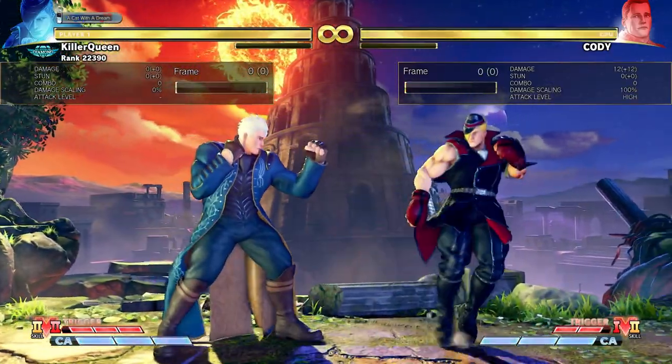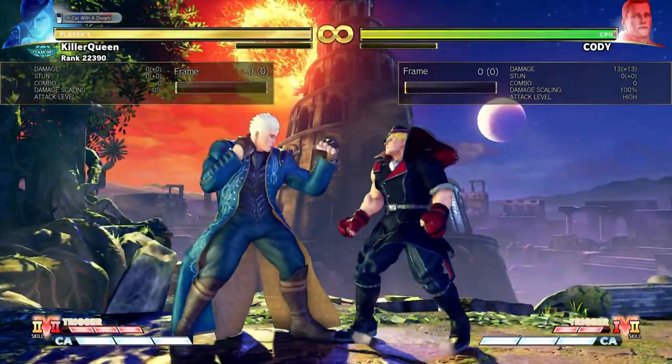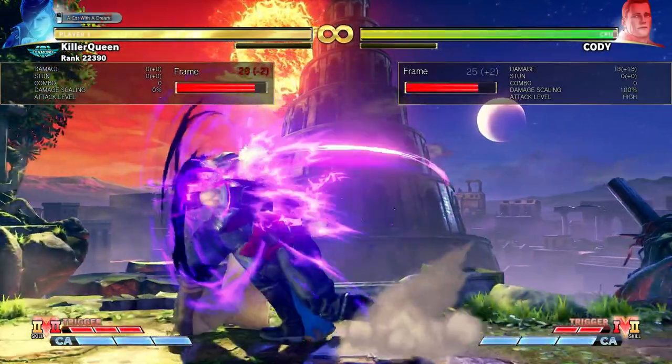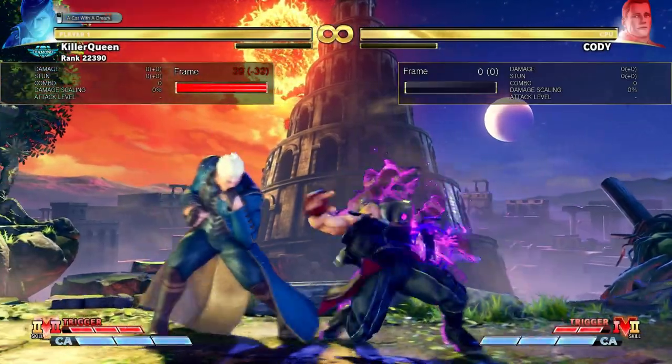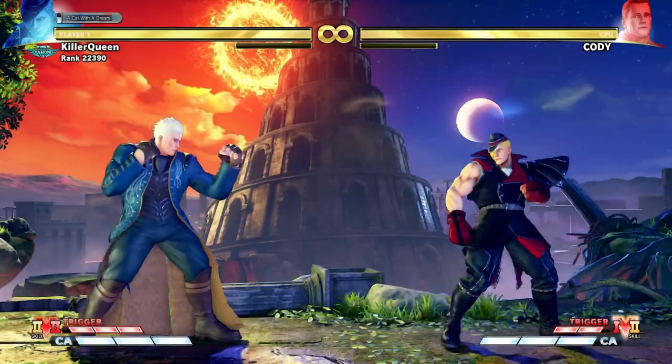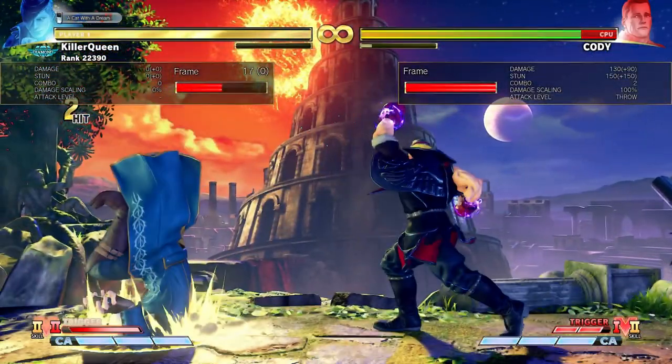It's minus 6, but it goes through fireballs. And if you fully charge it, it is minus 2. Both of these are cancelable into V-Trigger 2 — not V-Trigger 1 — where they become very plus, but they push back a lot. Fully charged is plus 10, but you can still get a bit of a mix-up.